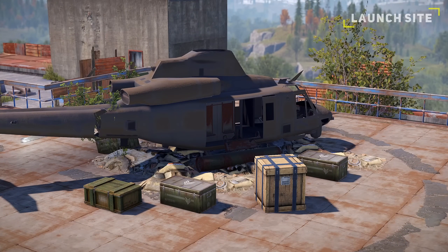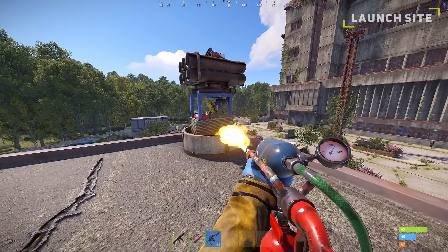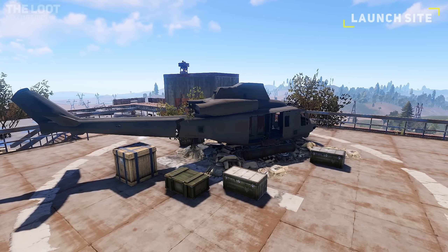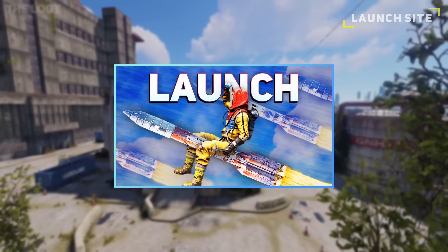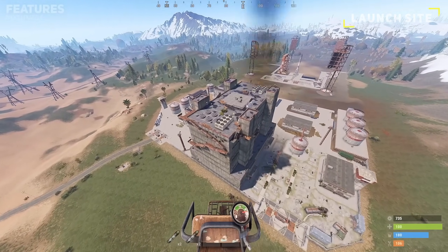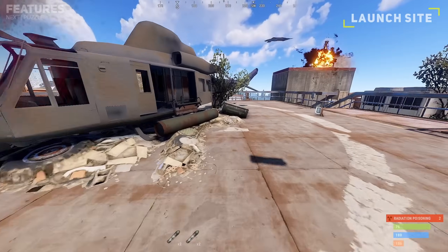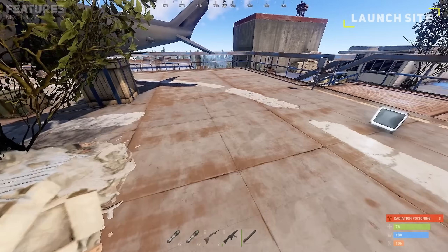The launch site features multiple elite tier crates at the top of the monument. Players can access these by either climbing up with the keycards, flying up after destroying a few SAM turrets, or by performing a suicide jump. I have a dedicated launch site guide which covers these techniques in detail, but the suicide jump requires you to quickly fly in with your helicopter, aiming to hit directly in the middle of the roof. Right before impact, jump out of the heli and you will negate the impact damage, allowing you to loot the elite tier crates and quickly get off before the radiation kills you.